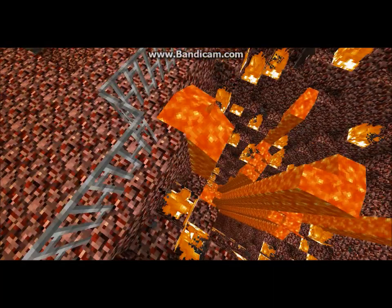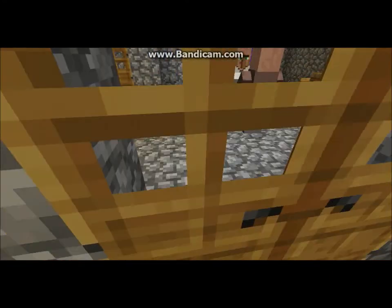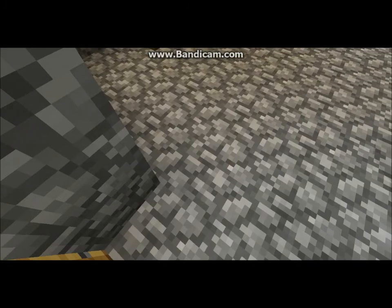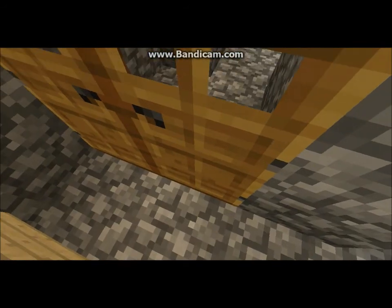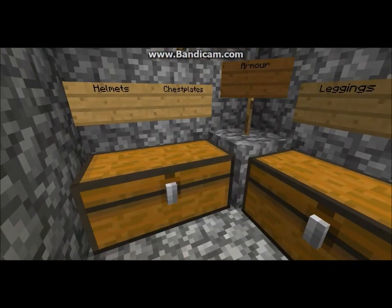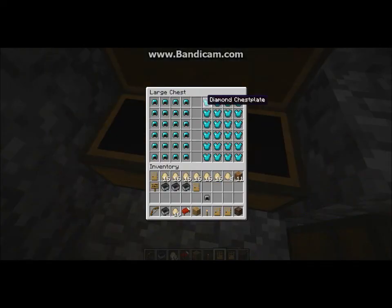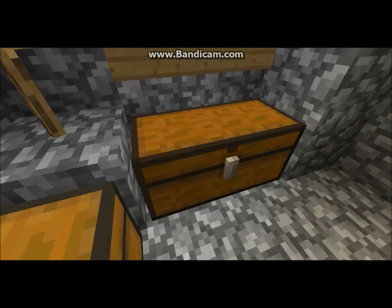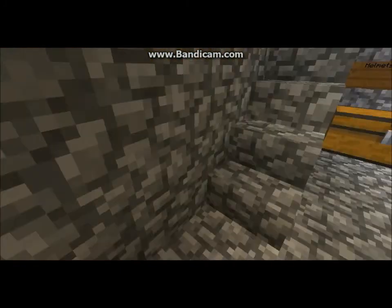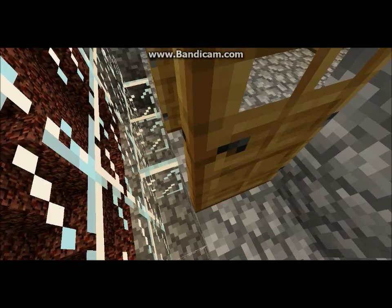That's the tip that goes down to bedrock — the main attraction for testificates to come here on holiday. I've got this in case of sieges: full diamond helmet, major armor, and full sand pants — ultimate armor. Unfortunately we have no weapons, so they're pretty much useless except for that.